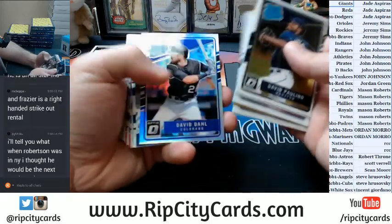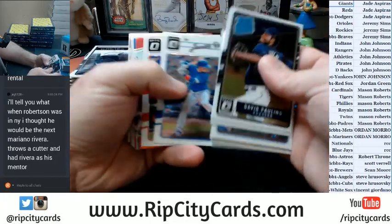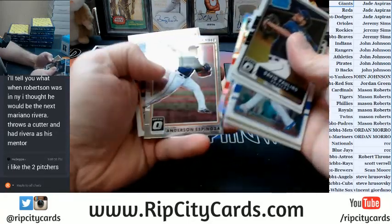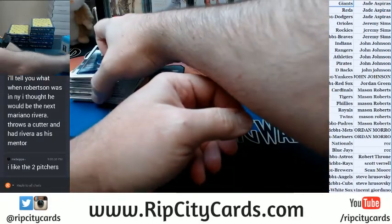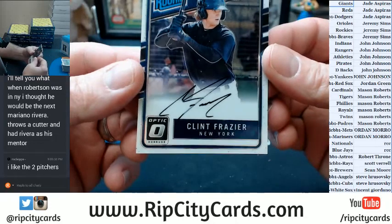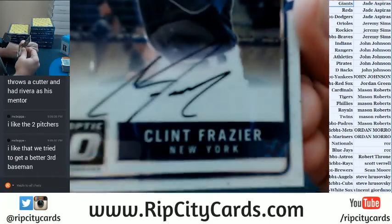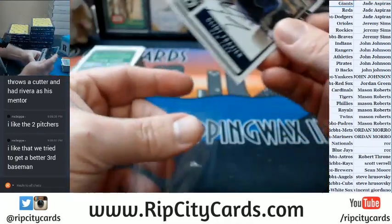Arroyo rookie refractor. Duke Snyder refractor. Al Faro, Paulino, rookie refractor. Pedroia refractor. Oh, well, this one is right on top. It is Clint Frazier, New York baseball organization. He is a rated rookie. His rating is seven — I'm not telling you what it's out of, but it is seven.